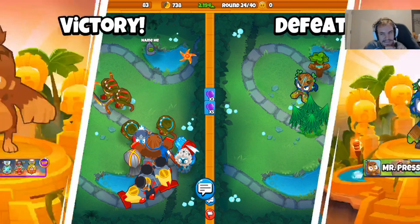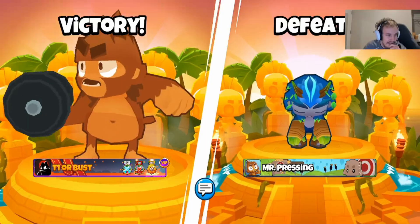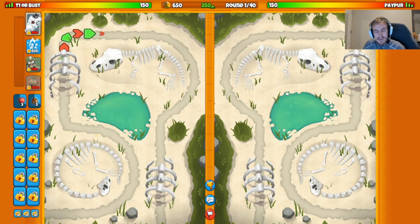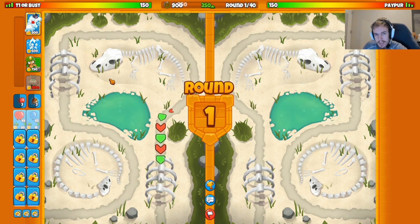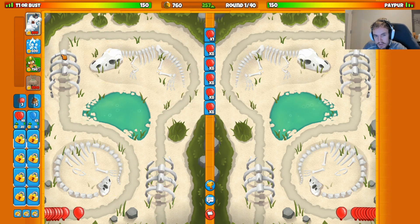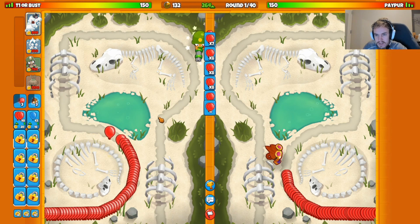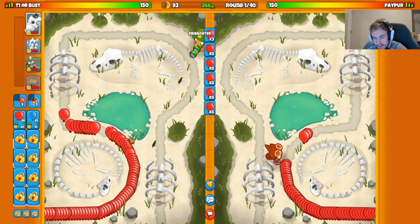That was crazy — Pat just threw those balloons so weirdly. Our next match is against Paper on the map Dino Grave. We're going dartling, ice, and village — I really think this is probably the meta eco strategy right now. It's fantastic for eco, especially with snow Fusty, because you can eco so hard early.